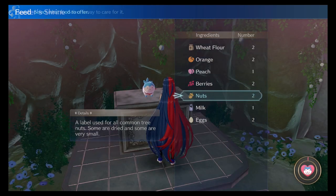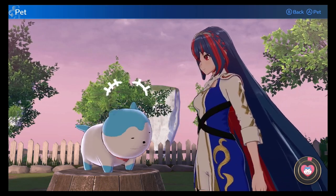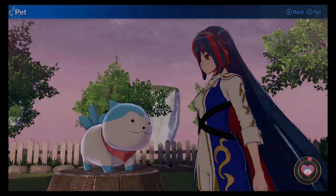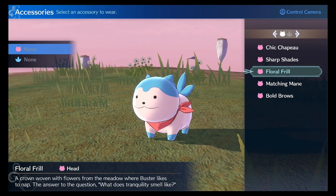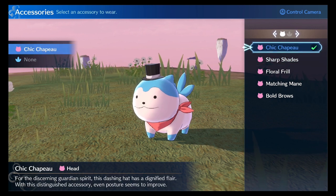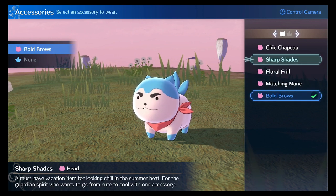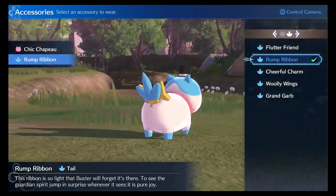Oh my god, I get bond fragments? That's kinda cool. We're gonna pet Buster. I wonder if he's soft. Doesn't look soft. He just pooped out some more bond fragments. Dress up — what can I do with this thing? He could have sunglasses? And a little top hat? We gotta get this little hat, that's so cute. Rump ribbon — that's for his butt.